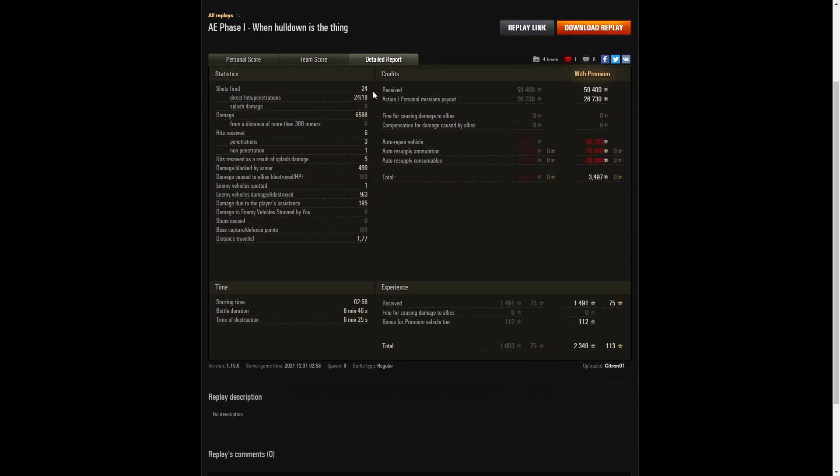Citra fired 24 rounds in that game — every round hit the target but only 18 actually penetrated. He did fire a couple of rounds which got tracking shots or just didn't penetrate. 6,588 hit points of damage, all of it done at close range. Six hits received from the enemy: three penetrations, one non-penetration, and five hits by enemy arty or HE rounds — and it was the Batchat in the end.